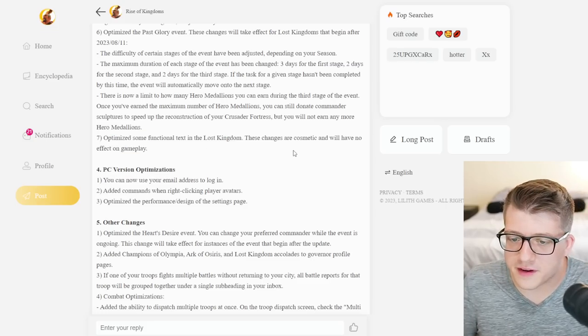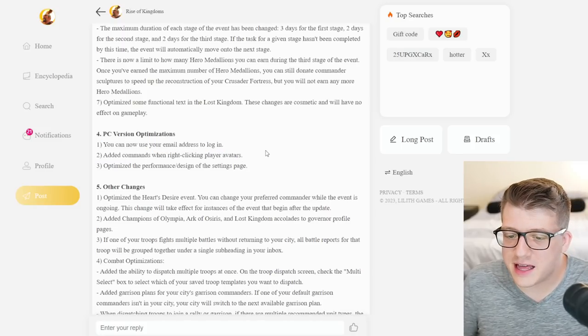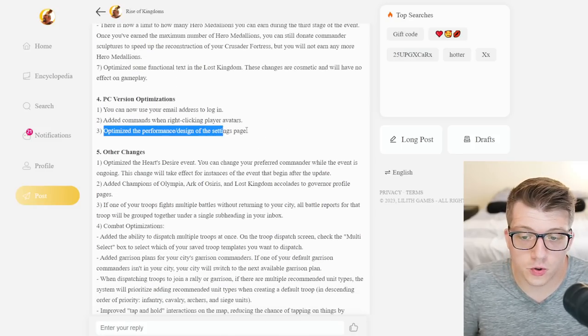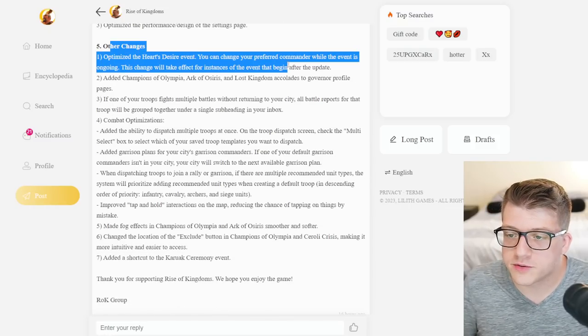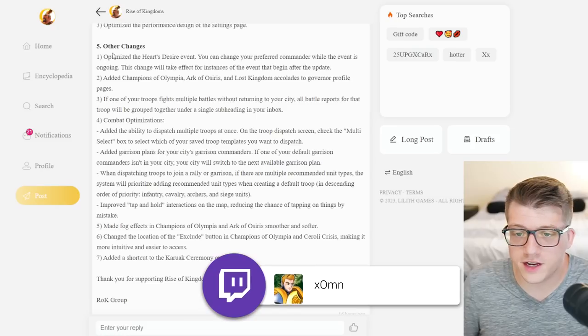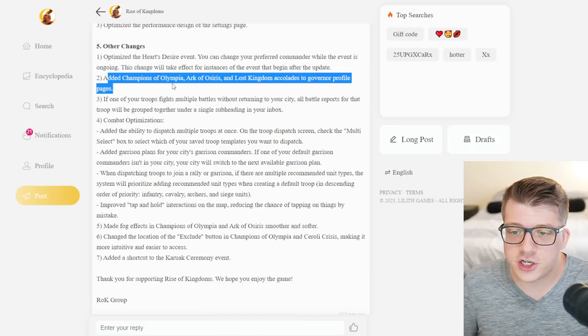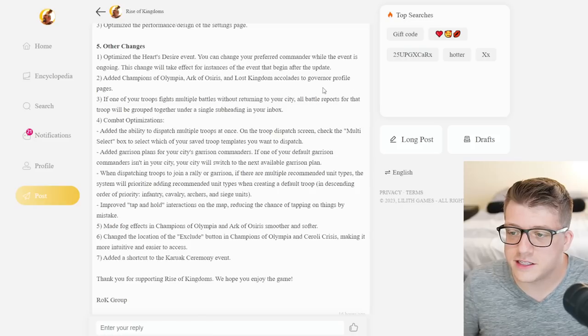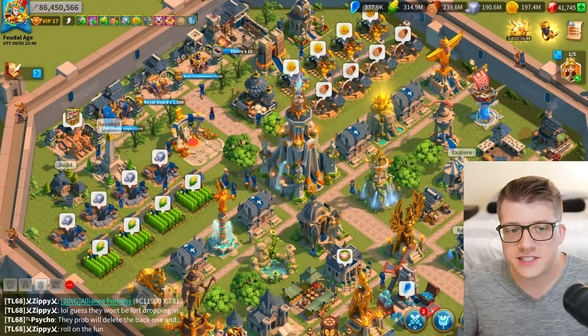Functional text in the lost kingdom has been optimized — these changes are cosmetic and will have no effect on gameplay. You can now sign into the PC version with your email address, and they've added right-click commands with cool performance design settings. They've optimized the heart of desire event so you can change the commander you want — great for new players. They've also added Champions of Olympia and other accolades to the governor profile, so you can see your Champions of Olympia accolades there, and they're going to add other game mode accolades, which is pretty cool for players that play those modes.